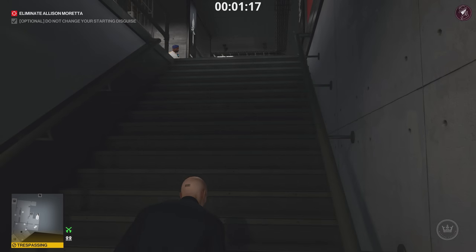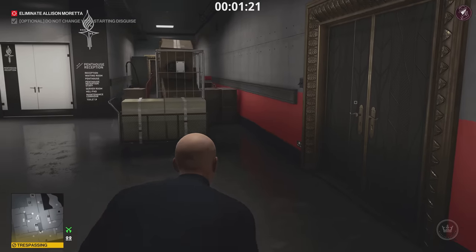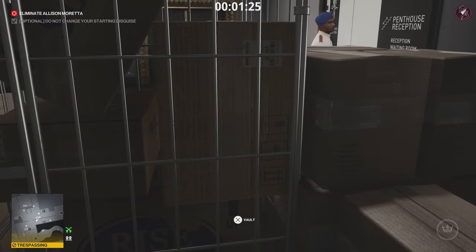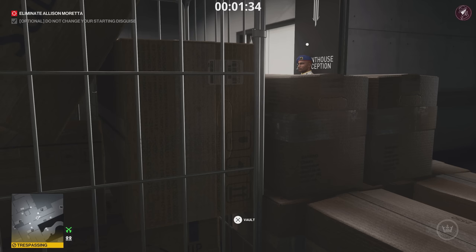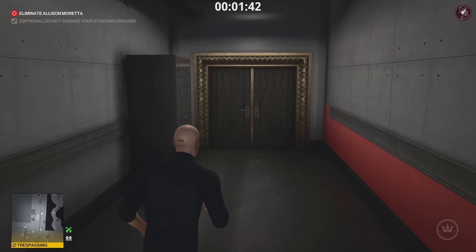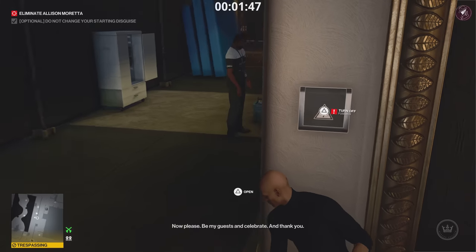He turns around and walks to the other side, so stay to the right. Stay behind these crates and wait for him to move again — it's all about patience. Once he starts walking away, vault over the boxes. Close the door behind you and press your body against the wall — there's a guard coming towards you but he'll only stay a few seconds before turning back down the corridor.